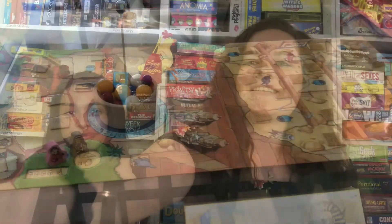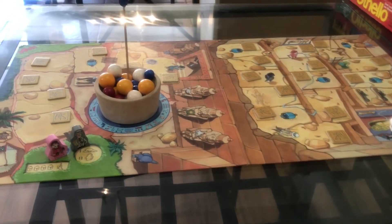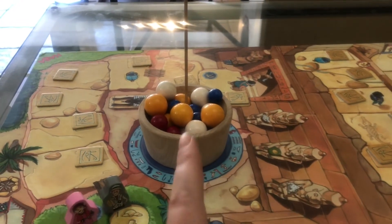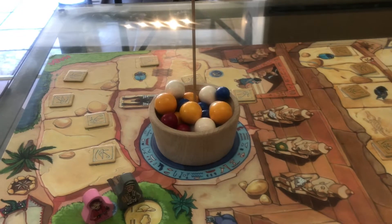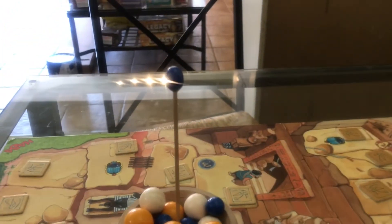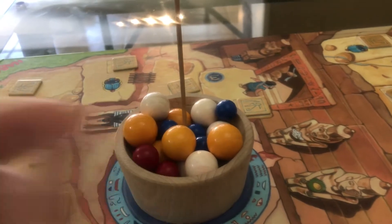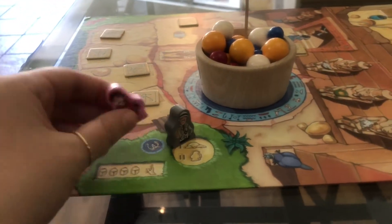Let's jump right to the table and show you how to play. To set up this game, you are going to place the board in the middle of the play area, then set up the mummy trap — it comes with a little bowl that you dump all the boulders into. There are several different colors: yellow, blue, red, and white. Then you place this stick right in the center; in the bottom of the bowl there's a little divot where you put the stick into.